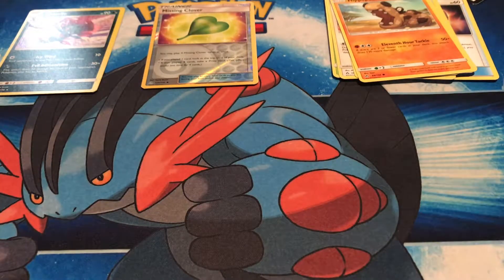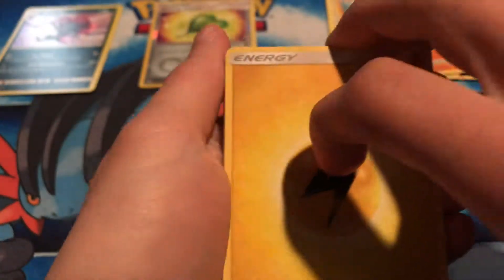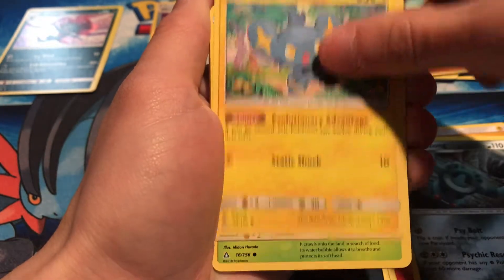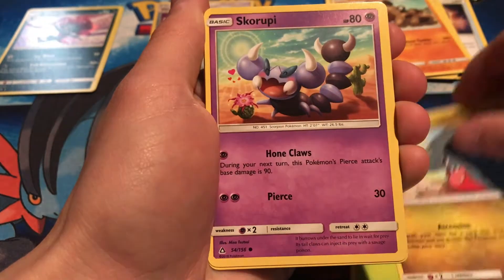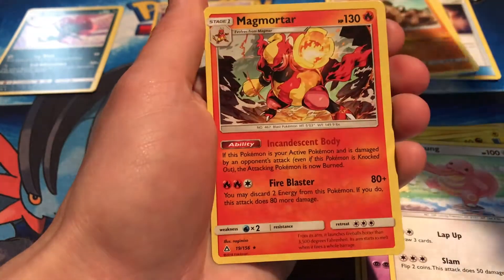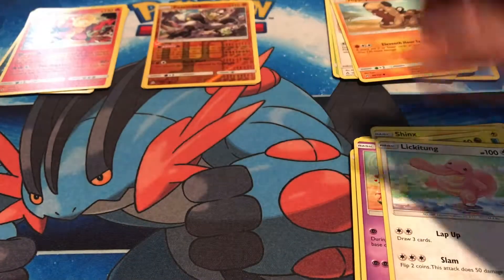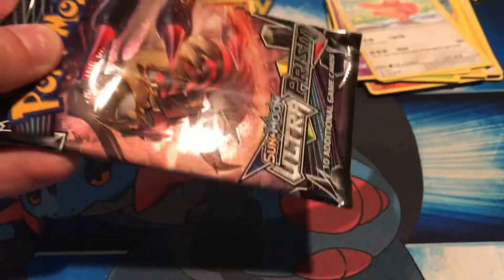Giratina pack: we got an electric energy, a Missing Clover, Turtonator, Bronzong, Sneasel, Drapion, Gibble, Skorupi, Lickitung, Passimian reverse, and the rare is a Magmortar hollow rare. Pretty sweet — two hollow rares now.